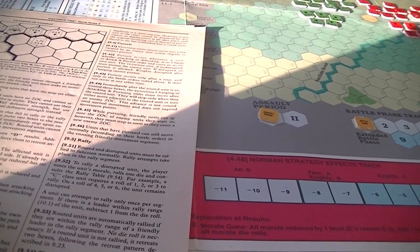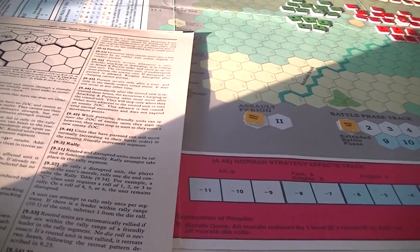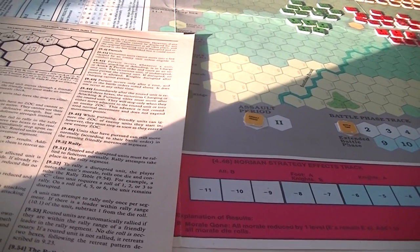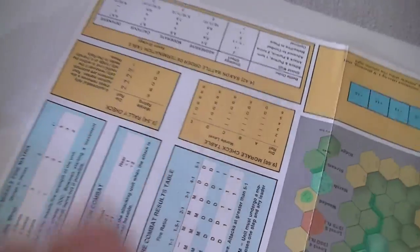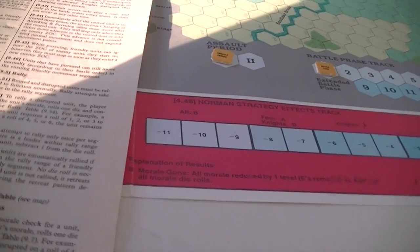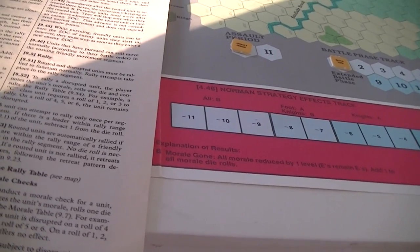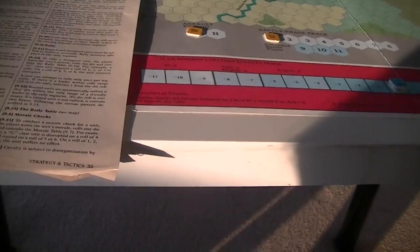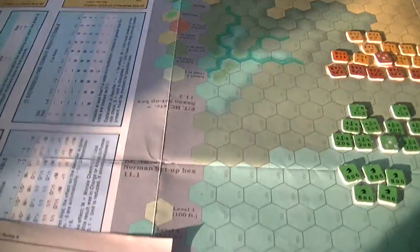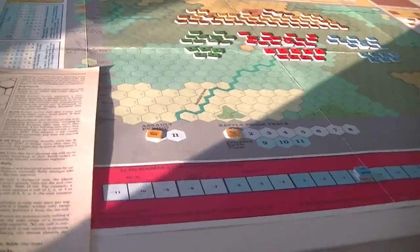Routed and disrupted units must be rallied to function normally. Rally takes place in the rally segment. To rally a disrupted unit, you note the morale and roll on the rally table. Routed units are automatically rallied if within the rally range of a friendly leader. To conduct a morale check, you note the unit's morale, roll a die, and consult the morale table, which can give you disorders or routes depending on how bad the morale is. This means good units like the Huscarls will never route — at worst they'll disrupt.